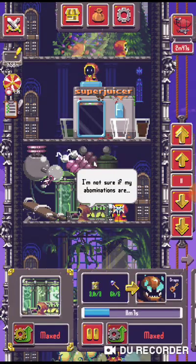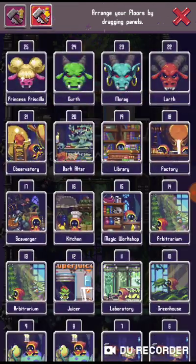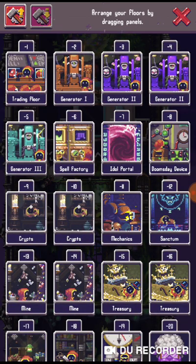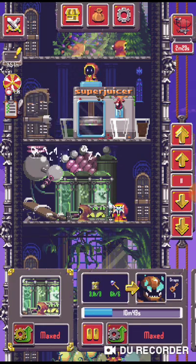I rearranged them. This button allows you to quickly teleport, and the hammer button lets you edit rooms. Floors with the arrow pointing up are above ground, and these are the underground levels. I have them sorted in a particular way for my gameplay style.